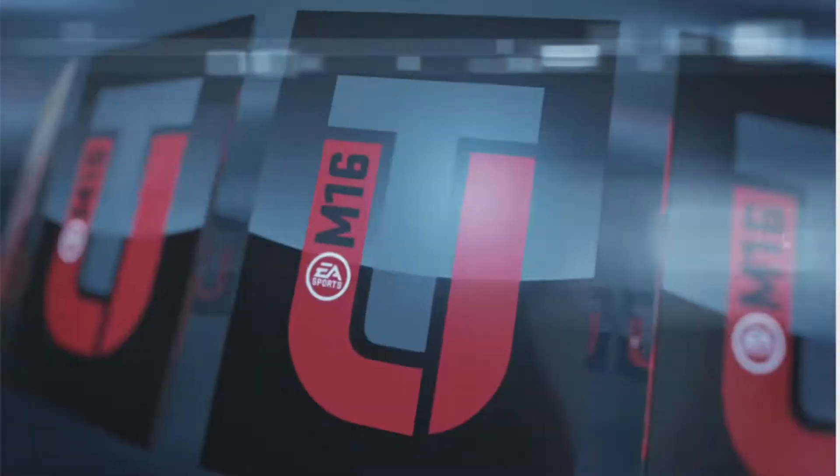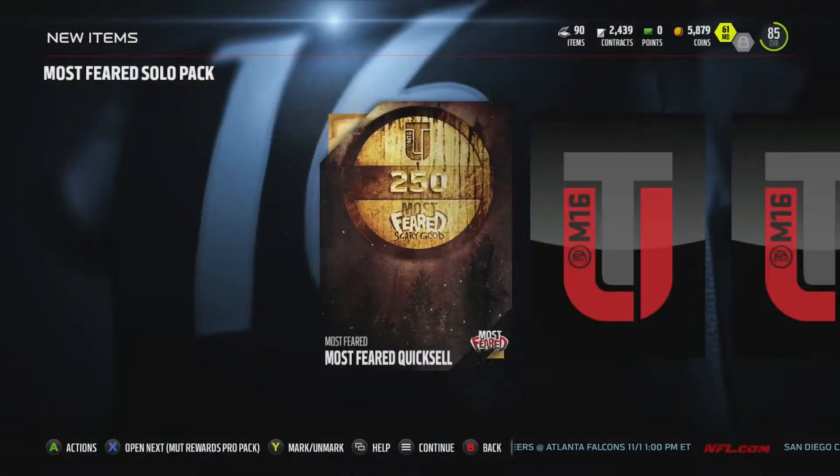There are some packs I've opened and some I haven't, so I'm not really 100% sure what's in them. Quick sale — cool shoulder pads, I'm going to sell that. Another quick sale, another quick sale. Nice, so I just made myself like a thousand coins. Yeah, over a thousand — it was 200s and 750, that makes 950 plus an extra 250, so 1,200 coins. I'll take that.